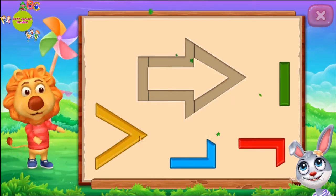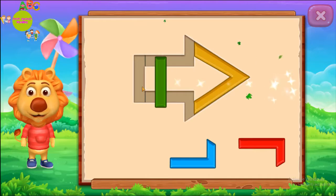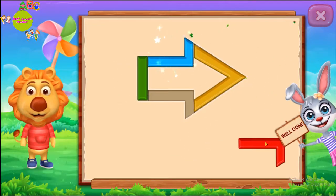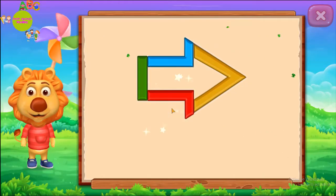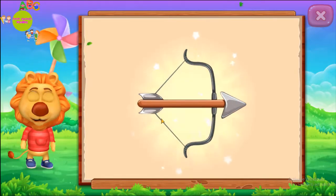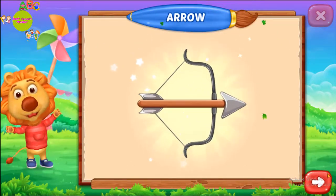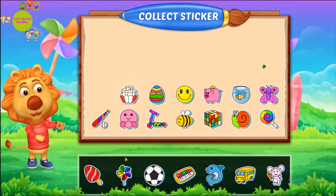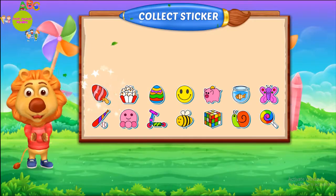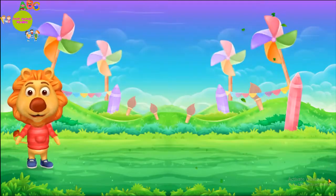Arrow! Perfect! Well done! It's an arrow! Arrow! Arrow! Arrow! Woohoo! Pick a sticker! Pick a sticker!